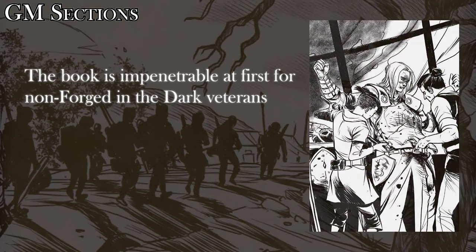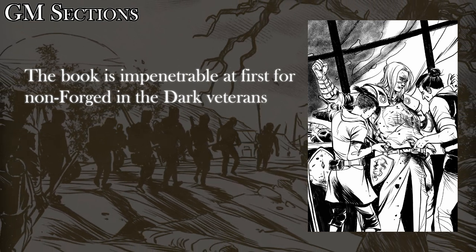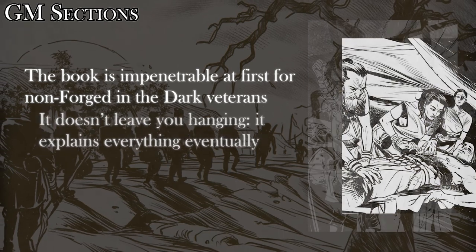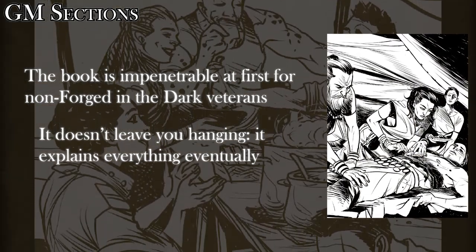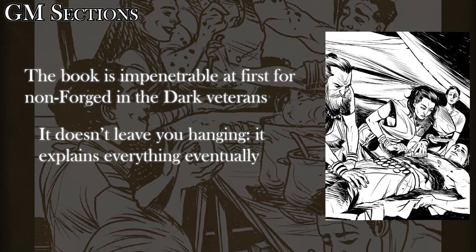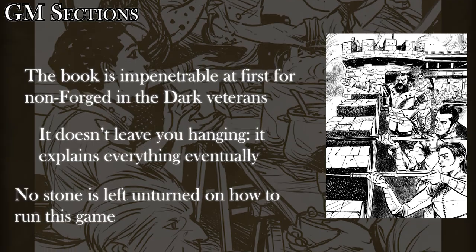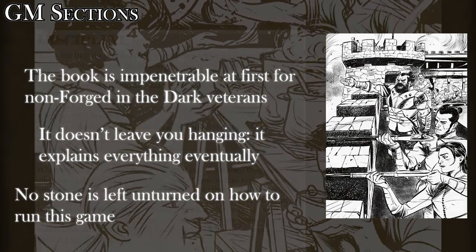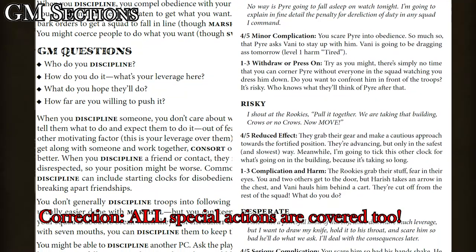I felt a bit intimidated by this book for the first 260 pages — it's 466 pages, by the way. But when I got to the GM section, it really helped to put me at ease. There's a lot of good advice on how to run the game, plenty of it echoed from Blades in the Dark, but there's a lot of closely tailored advice about specifically running Band of Blades, including a surprisingly in-depth explanation of each of the 11 regular actions that you can roll for in the game.